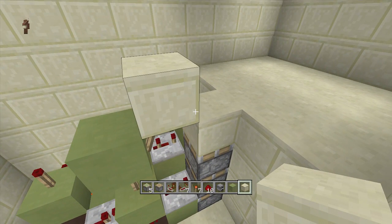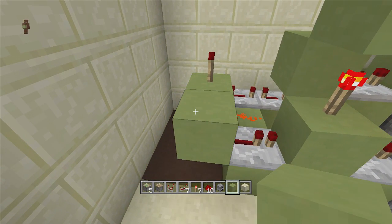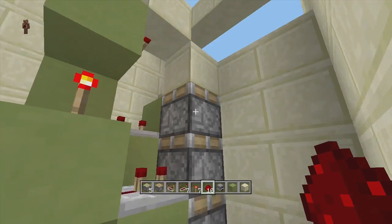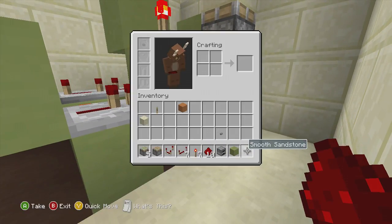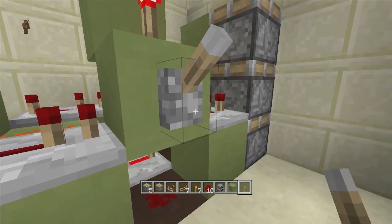Once you've got your blocks of choice in, come down right over here to where this one-tick delay repeater is. Put a block right behind it with redstone dust on top of it. Now we can go ahead and test to make sure our triple piston extender is working — take out your lever and place the lever right off this block right here.